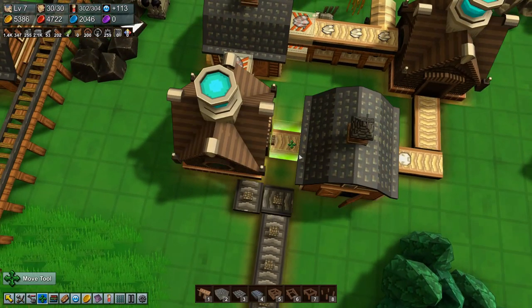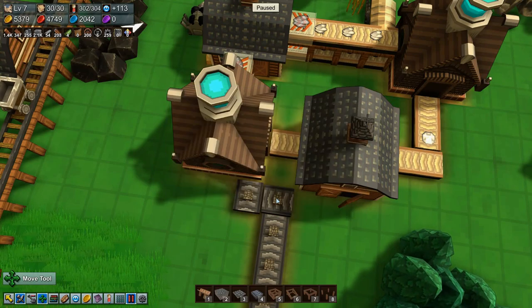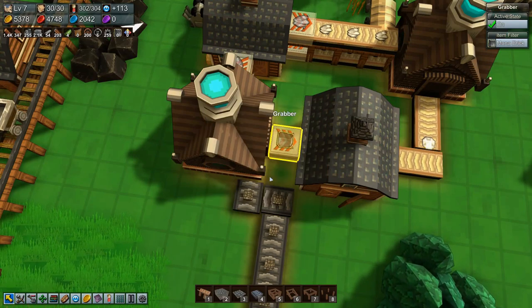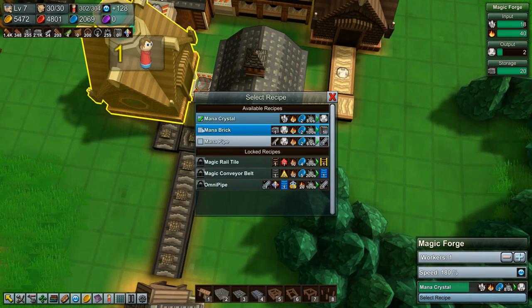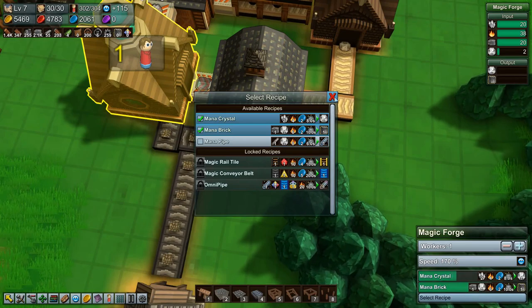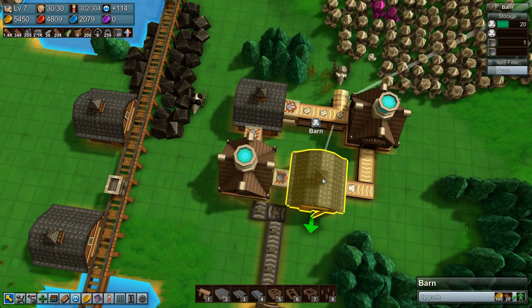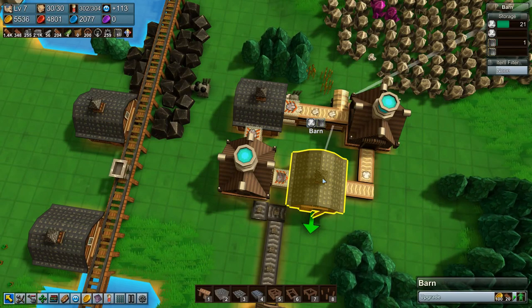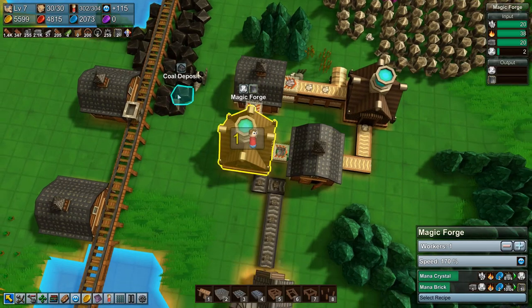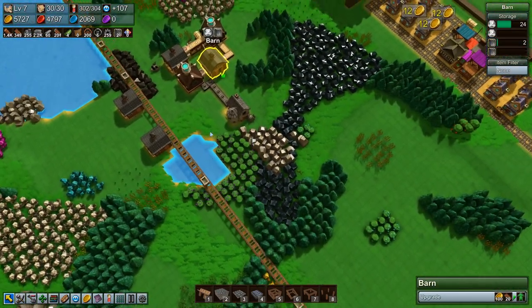What's this? Let's just move you, move you. Grabber — mana brick. All right, so we're making mana brick and we're making mana crystals as well. All is good. We're getting a few mana bricks — so that's something at least.